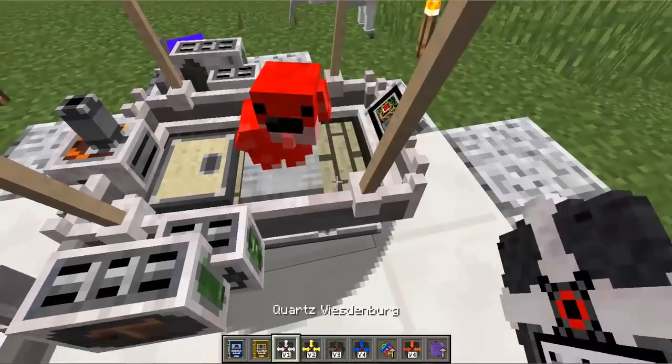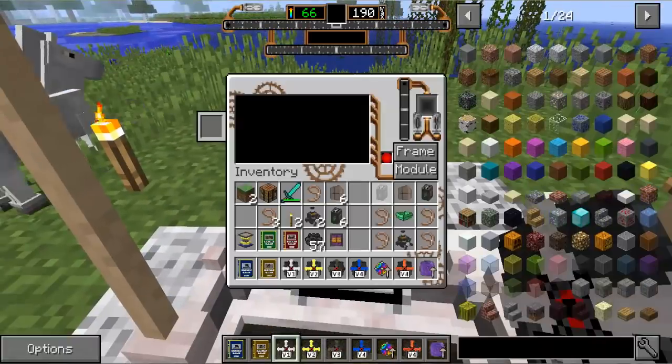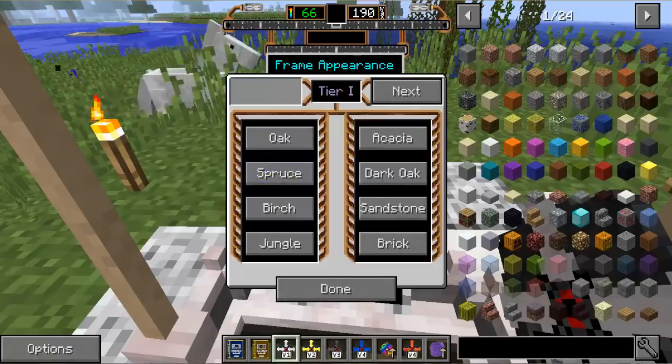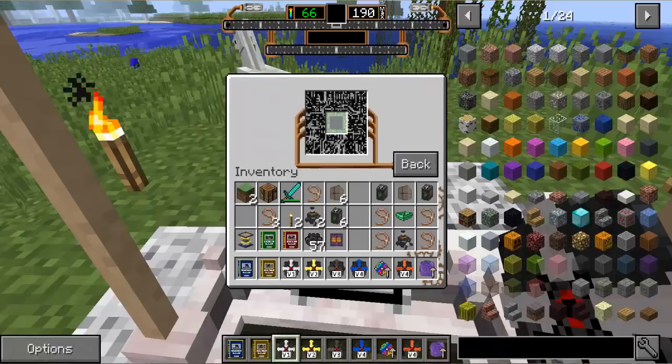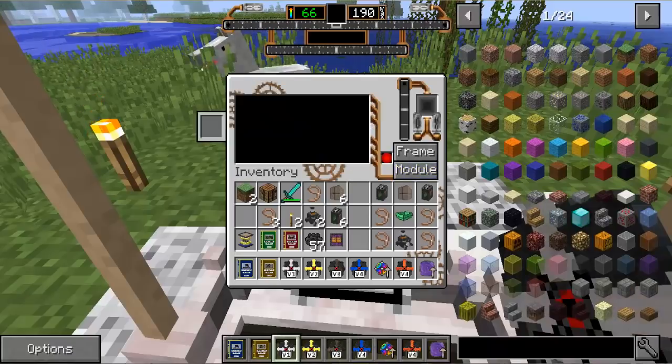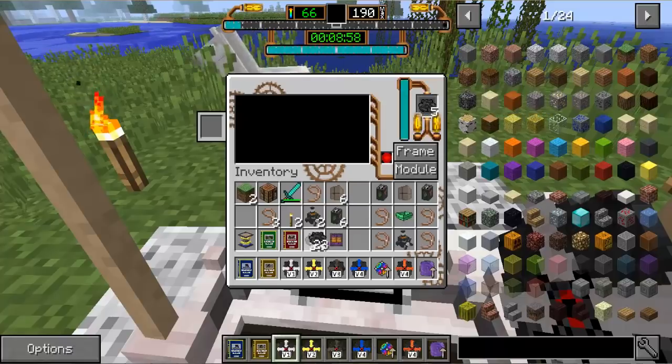Let's just jump in. You press R to open up the airship panel. We can change the look of it — it doesn't change any of the stats, but we can change the look. We can also add modules, which I'll show you in a second. You need some fuel — it takes regular fuel like wooden logs and wooden planks, but there's also a special fuel called pellets. I'm going to add a few pellets — they burn for quite a long time. You can see how long you have left flying time here; we've got currently almost nine minutes of flying time, which is pretty amazing.